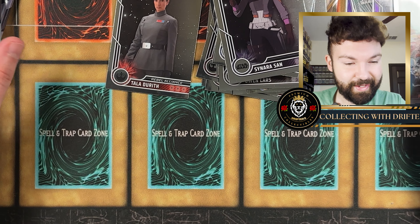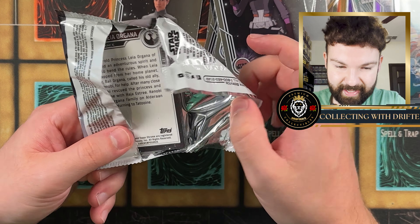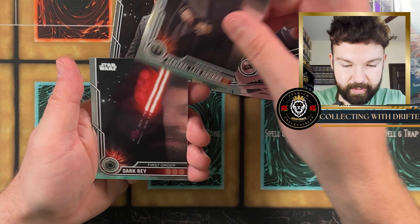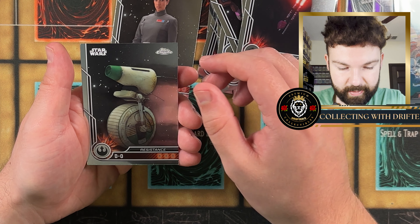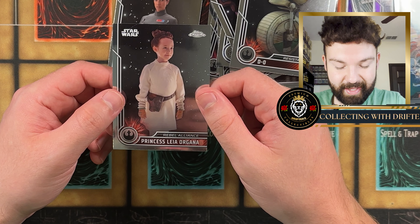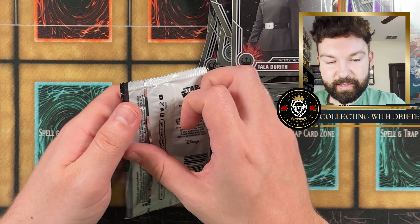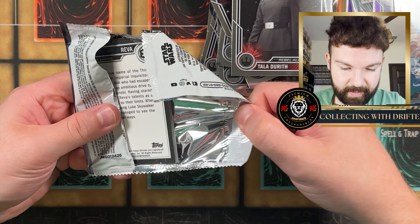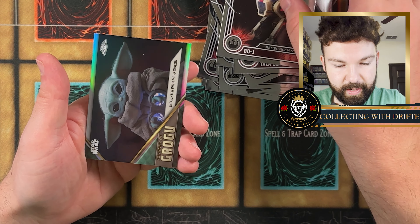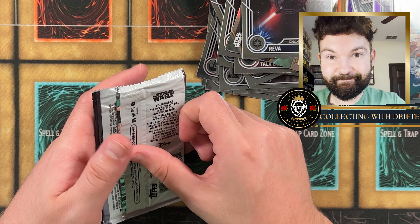We got General Leia Organa, Dark Rey, Resistance, Princess Leia Organa. Can we all agree that the Obi-Wan show was just terrible and wasn't good? Two packs left. We got Sabine Wren, BD-1, another Grogu card, and Reva — she literally got more screen time than Obi-Wan in the Obi-Wan show.